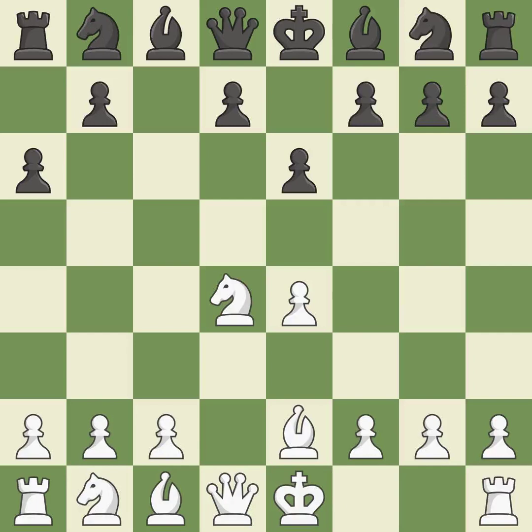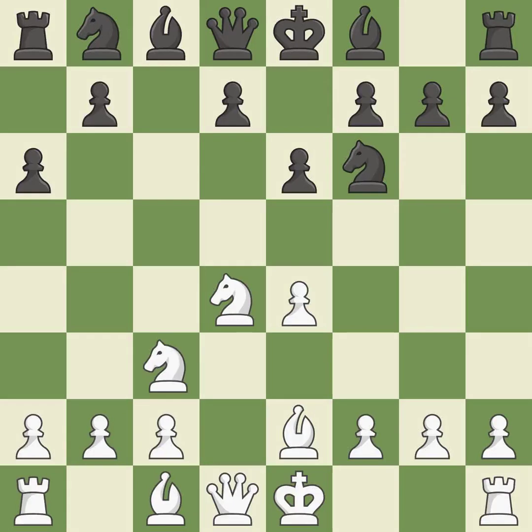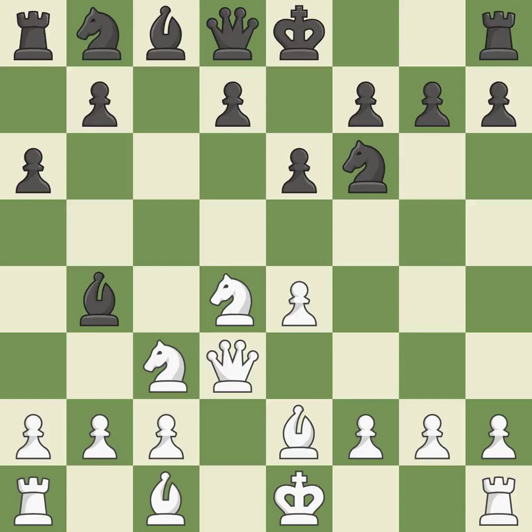A6 prepares for a b5 pawn push to gain space on the queen side and stops the white pieces from using the b5 square. B2 develops the bishop and prepares castling. Nf6 develops the knight toward the center, attacks the e4 pawn and controls the d5 square. A pawn that was being attacked and had no defenses is now protected. This pins a knight to the king — it is the last book move.